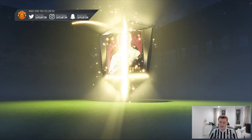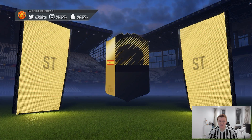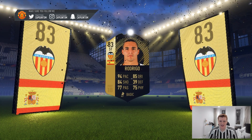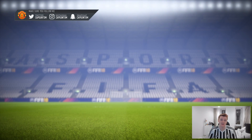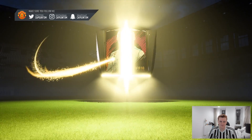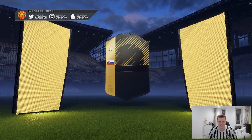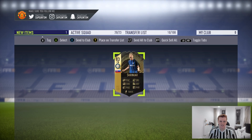First of the 81-plus tradable Team of the Week packs - these could be big. Come on, we want Dybala. We've got Spanish Striker - none other than Rodrigo! A very nice start: 94 pace, 84 shooting, 75 physical, and he's got that Path to Glory as well. Pack number two - we need Argentina, we need Argentina. We've not got Argentina - it's Skirina again for the second time this pack opening. Very nice player, but we'll move swiftly on.